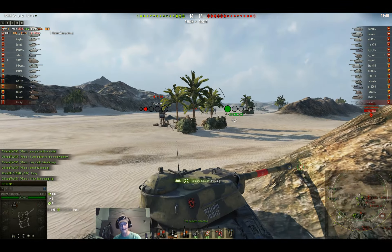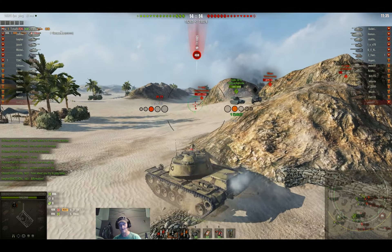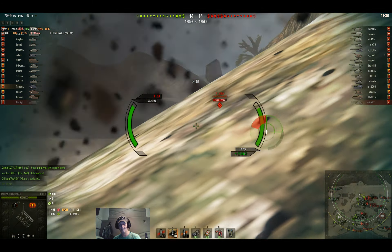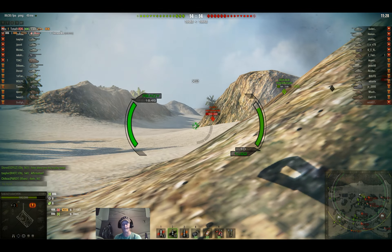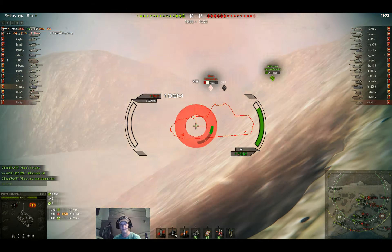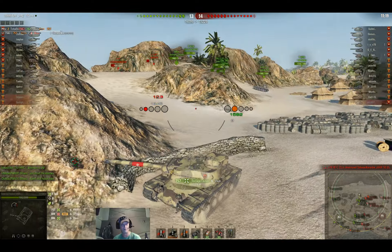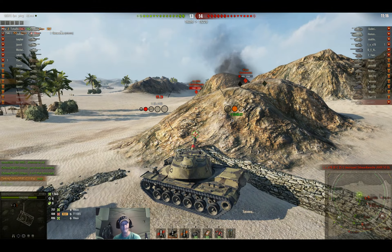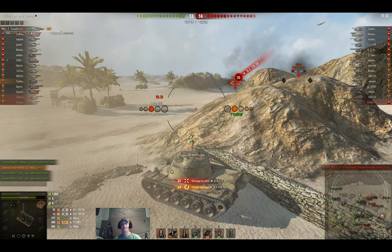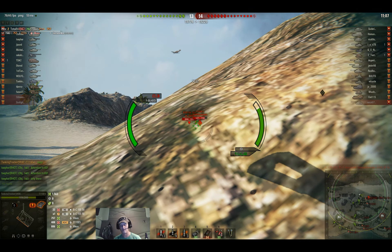Back there ended up being a Kranvagn hiding, and I kind of knew he was there — actually I did know he was there — because the first four shots he takes on me he bounced every one of them. Nice of the Maus to pull out there and hold still for me to shoot him in the side. He bounces all his rounds on me, so I thought what are the odds he's gonna pen all his rounds this time.